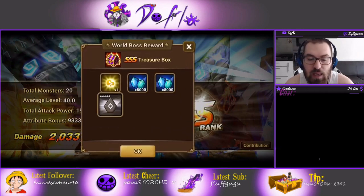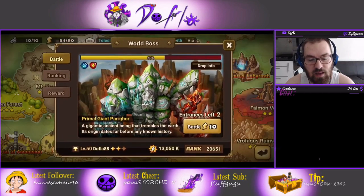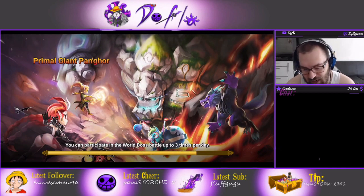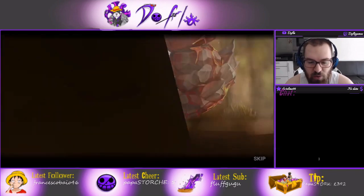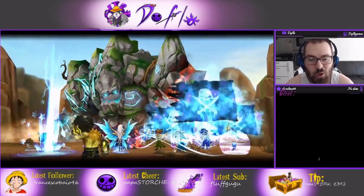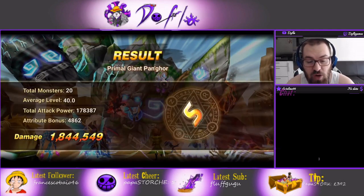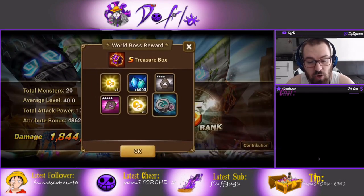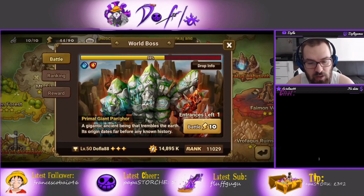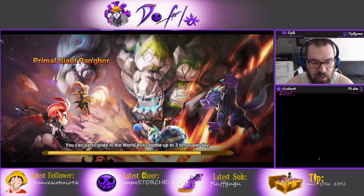For PvP, unless you have Martina, I don't think you can make a solid siege defense or arena defense with the twins. Arena offense might work something out but there are better options honestly. So what are the twins good for? PvE. Twins are still really really amazing in PvE - they're good for pretty much everything.